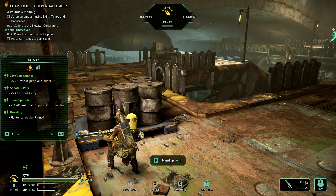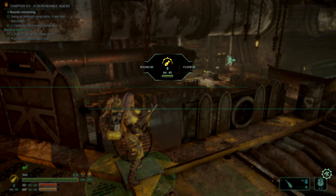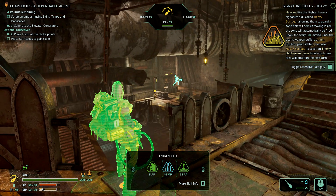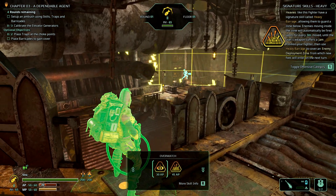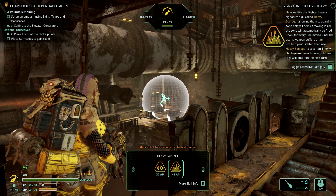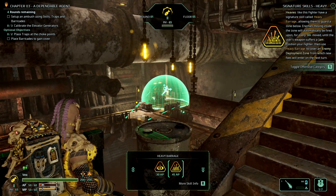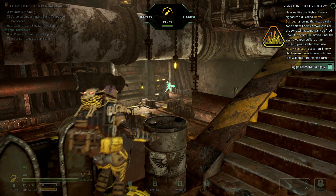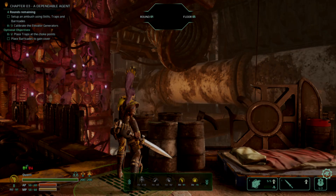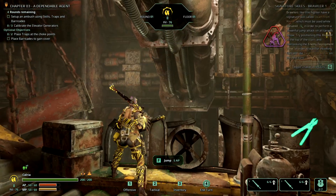A fighter cannot be pinned if you are kneeling — okay, that's a good thing to remember. Let's select her. She has a tactical ability called Safeguard or Entraint Sword. She also has the Offensive Heavy Barrage skill, which does exactly what it says. It can set a secure area. As you can see, it might take you a while until you get it right, so don't despair — it will work.